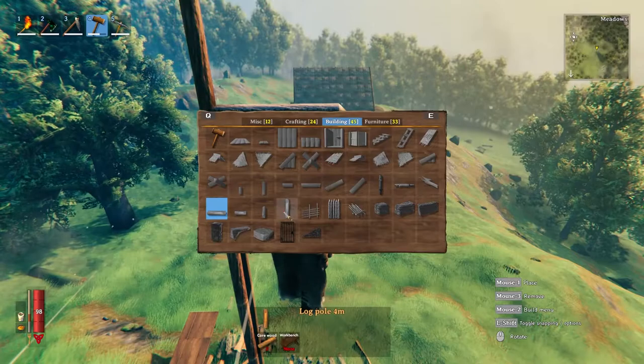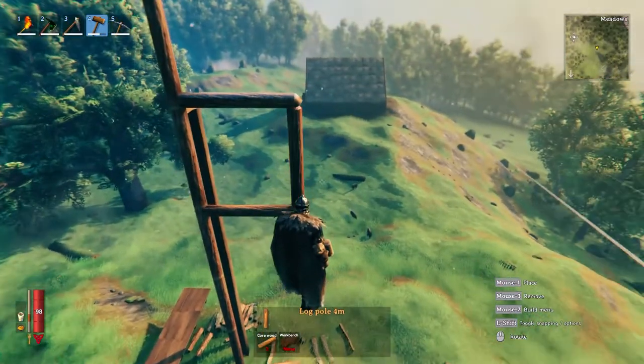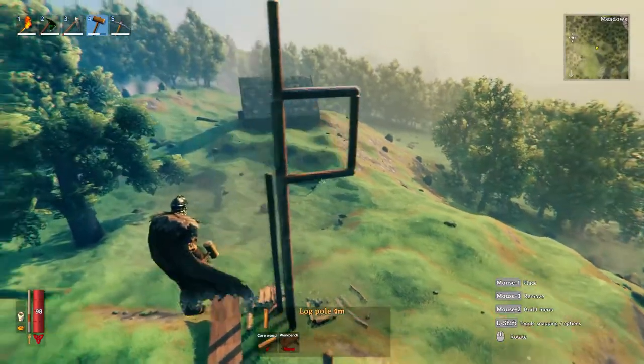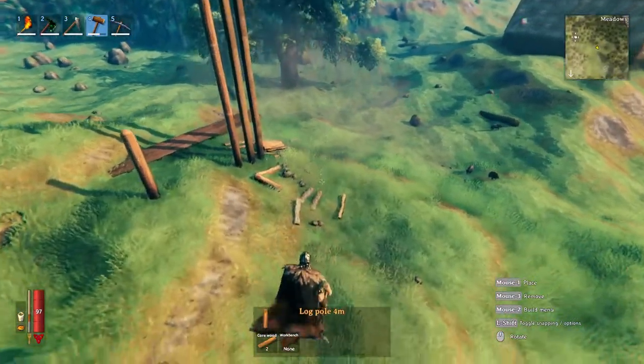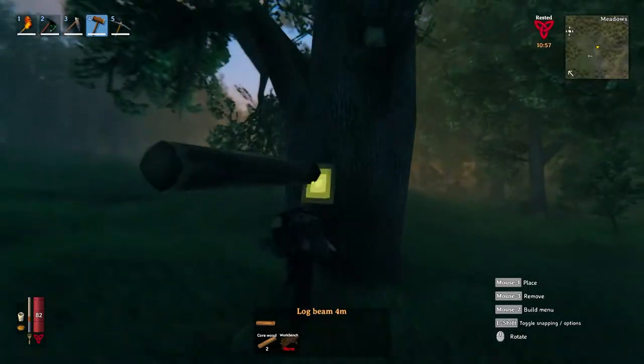Once you have access to core wood, the structural support from wood logs is far superior to regular wood. You can support a regular wooden house with them, a stone structure, or anything you want. With any material, when you build horizontally it's important to consider how close it is to the ground — the closer it is to the ground, the further out you can build.